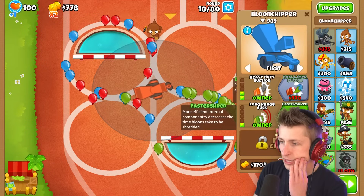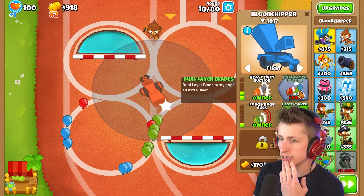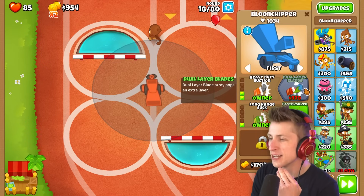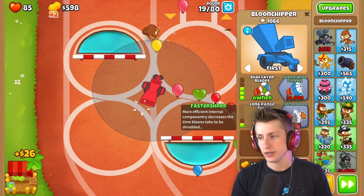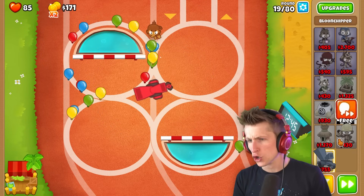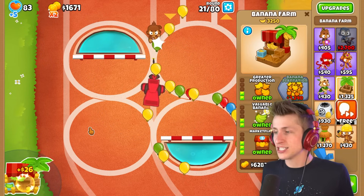Let's go ahead and get the Dual Layer Blades, because the Dual Layer Blades will pop an extra layer, which is super nice to have. And then we're gonna need to get the Faster Shred, because Faster Shred allows them to attack even faster! I have so many things that I need to buy now.